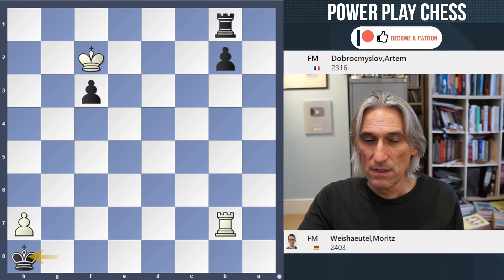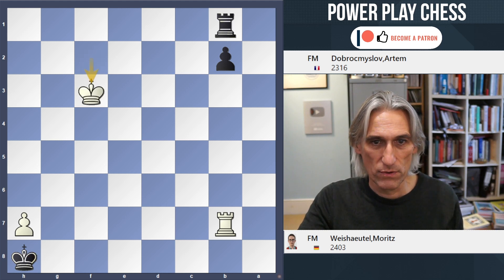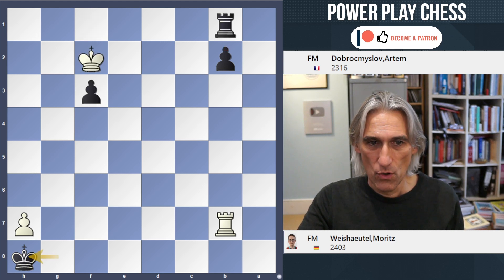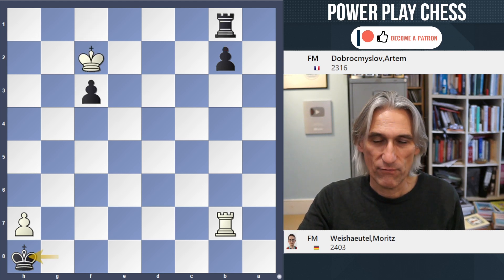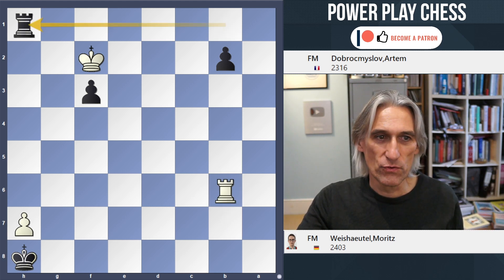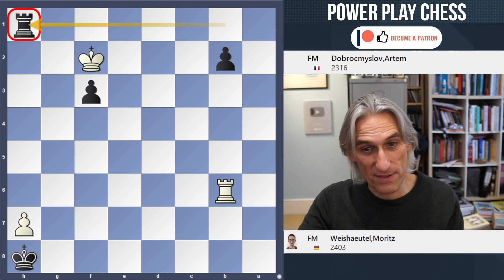This is a well-known theoretical position — white is completely lost. For example, if king takes pawn, then you give a check and make a queen. Or if white waits with the rook, then you use that trick that we looked at a moment ago, and this time it's successful.